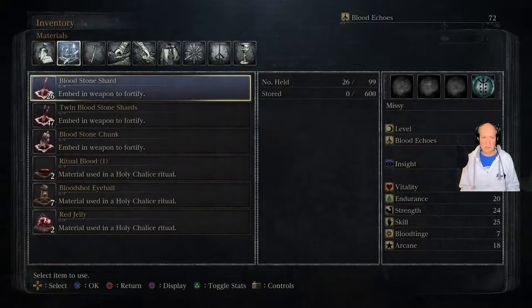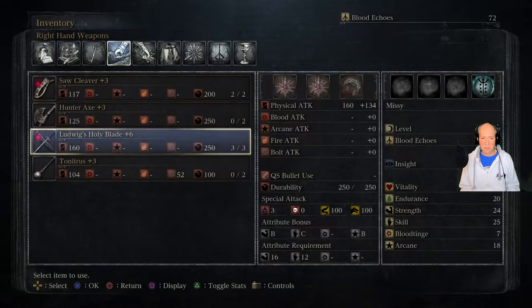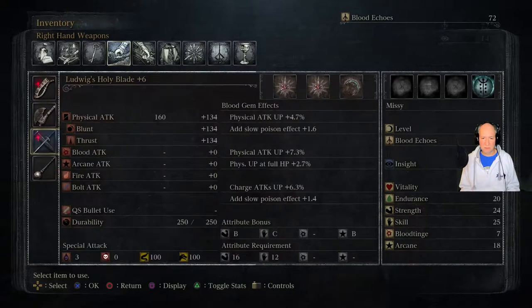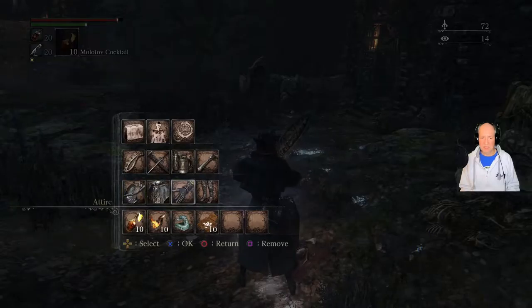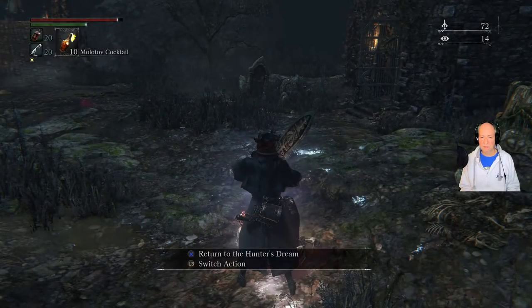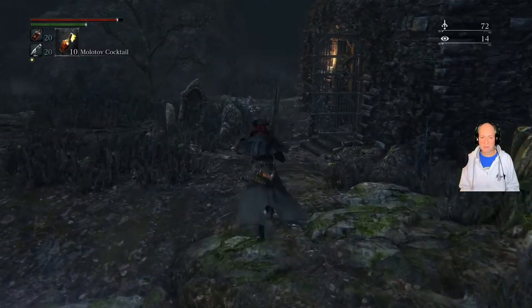And then my weapons — I've got a new rune on: physical attack up 4.7%, add slow poison, which I don't really think the poison is going to help out. But on the far end there, I've got charge attacks up 6.3%, so hopefully that'll kick in.